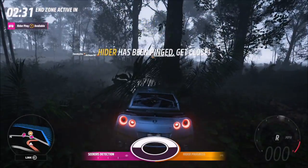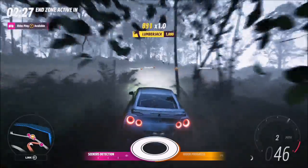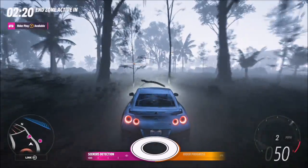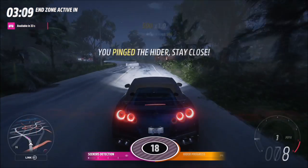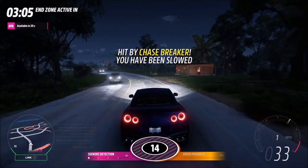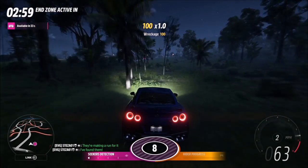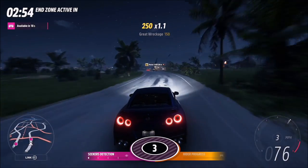Not all the time will the hider be driving slowly — sometimes they might be flying around the map, so they'll be really easy to spot. But if they're trying to blend in with traffic, it will be a bit harder, which is where the ping perk comes in. By pressing Y, if you're within a certain radius of the hider, it will highlight their car for a few seconds, revealing their position to your teammates. However, the hider is also made aware they've been pinged, so they might then try to floor it and use their chase breaker perk, which will stop you in your tracks completely and put them into ghost mode.